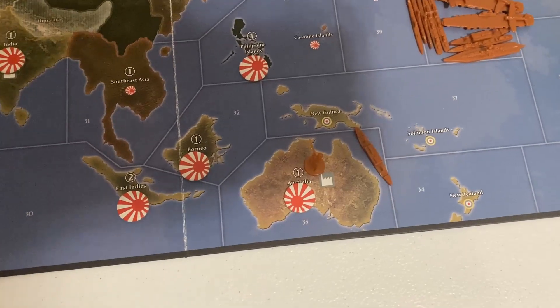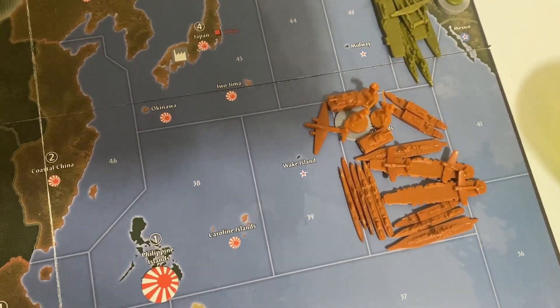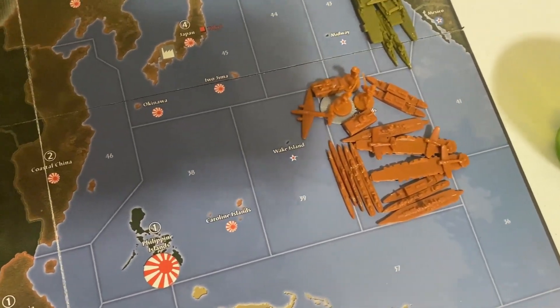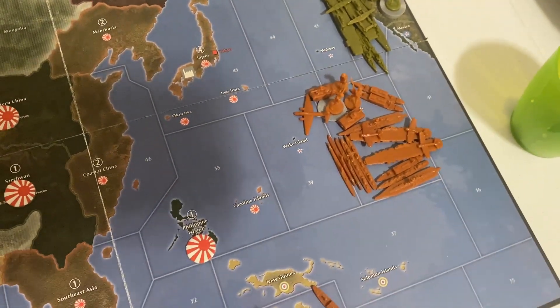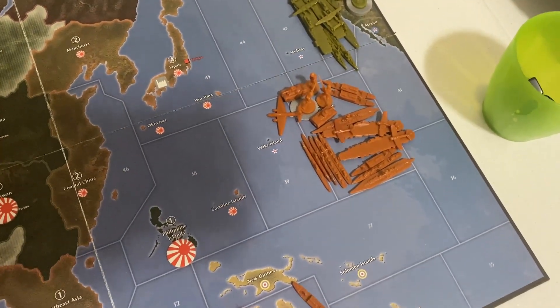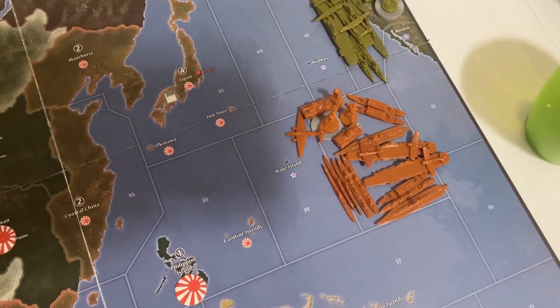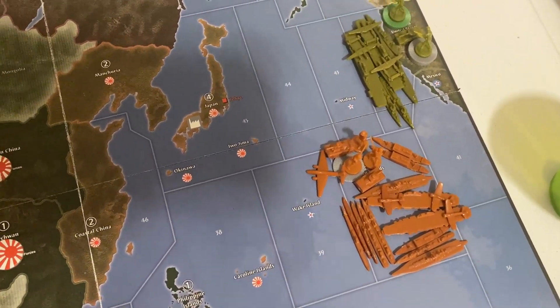Japan is building a transport to get some of their men off of the Australian continent. Japan is probably going to strike next turn — they might not be able to take out the United States at San Francisco, but regardless they'll still make a dent in their navy. Japan banked a lot of money: 28 to spend next turn. Germany has 20, UK has 5, USA has 16.